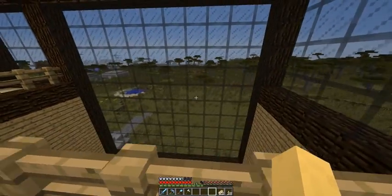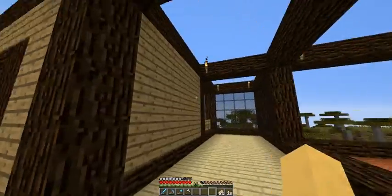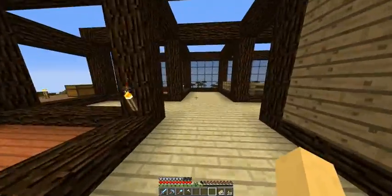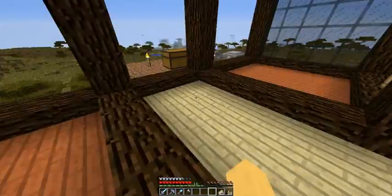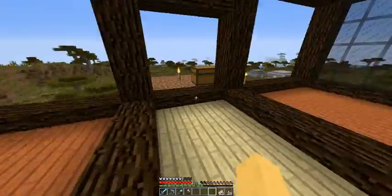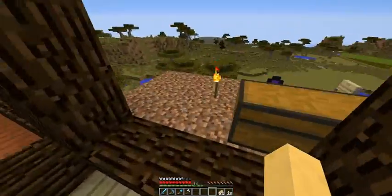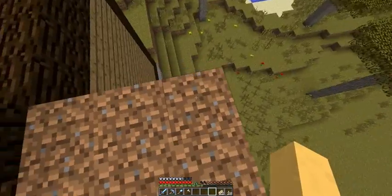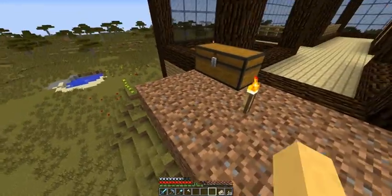Here's a view of that big window from this side — it looks really nice. This whole floor is basically windows everywhere, which looks really good. I'm not sure what's going to go in these rooms, but I just have them laid out for now. Here's going to be the balcony — I've put down two torches below, which are going to be the pillars coming up from the ground to support the balcony.